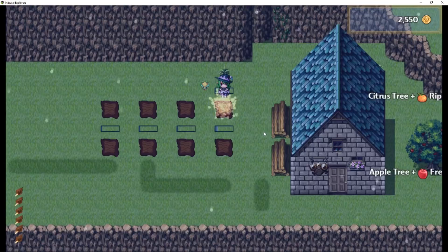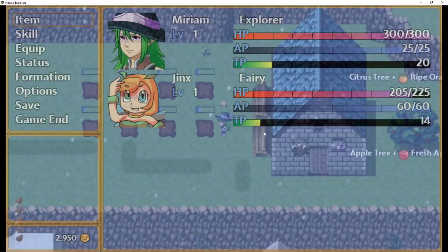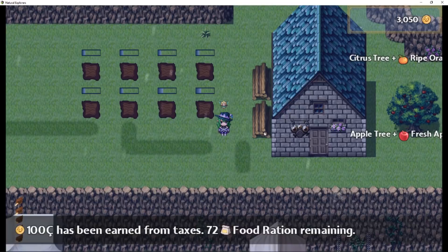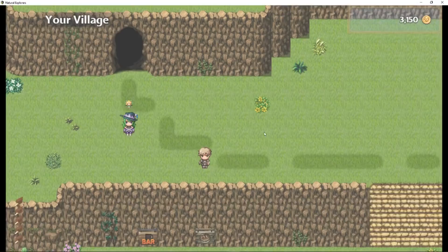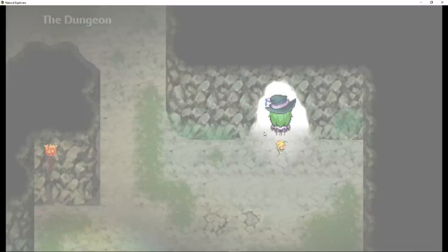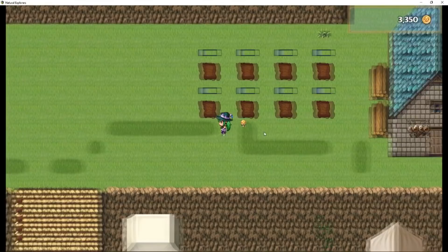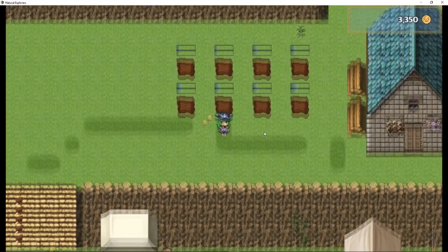I'm going to fast forward now a little bit to show you what it looks like when you're ready to harvest. Keep in mind while your farms are growing, you can always leave the map and come back, and all of the progress should be the same. They actually keep growing as you're on a different map because we're handling this with a common event and using a plugin to save event locations. When we get into the engine, I'll go over the plugins you'll need to use in order to make it work without bugs.